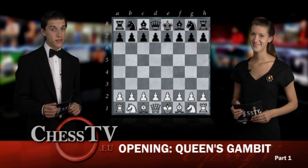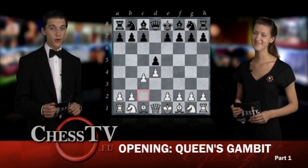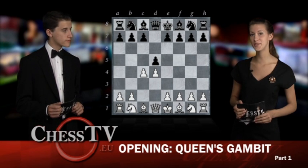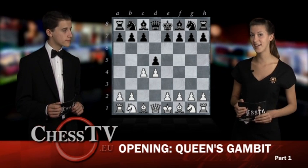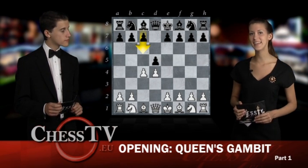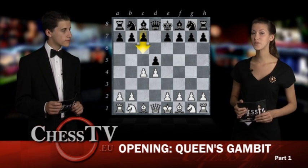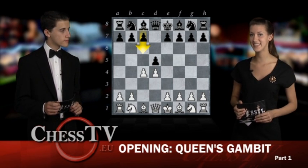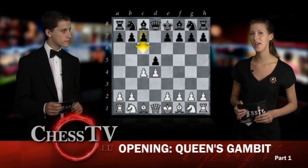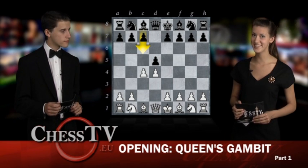The Queen's Gambit is achieved after D4, D5, and C4. From here it's up to Black to decide whether to accept the Gambit or decline it. The most popular continuation from here is C6, leading into the Slav defense, a very solid opening which was first explored in the late 16th century, only to lay dormant until the 20th century where it became extremely popular and has been so ever since.